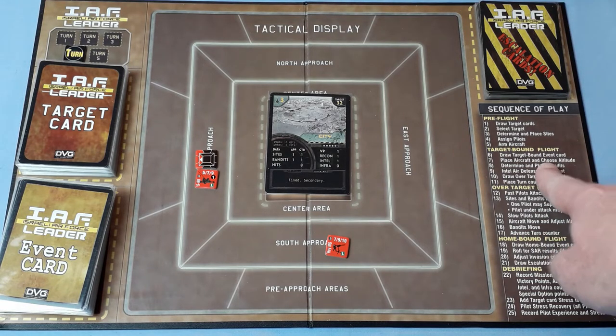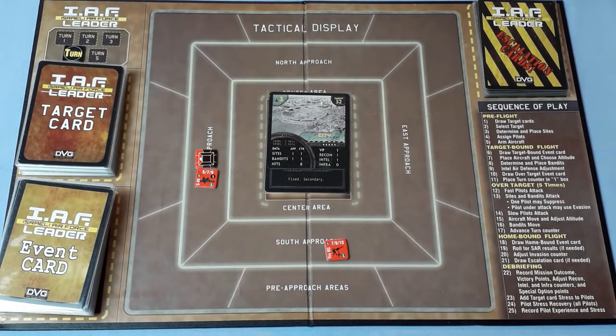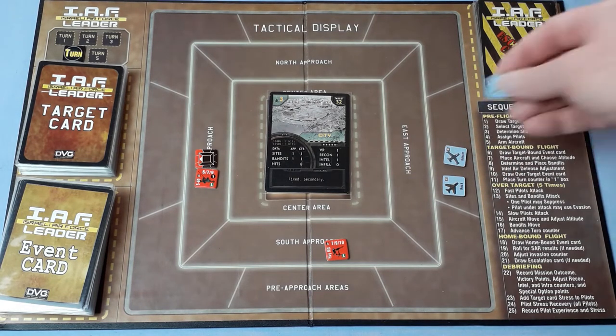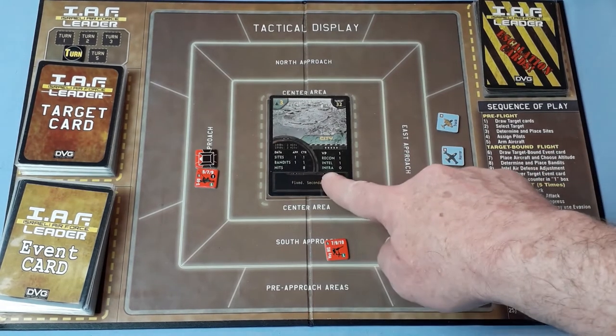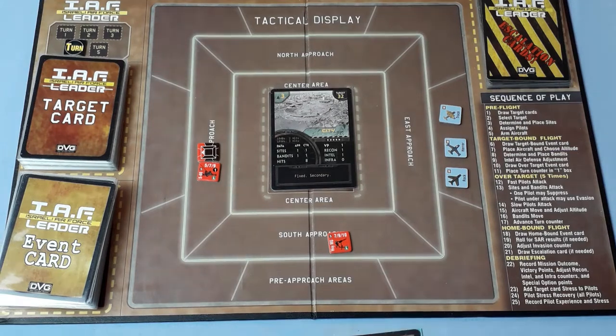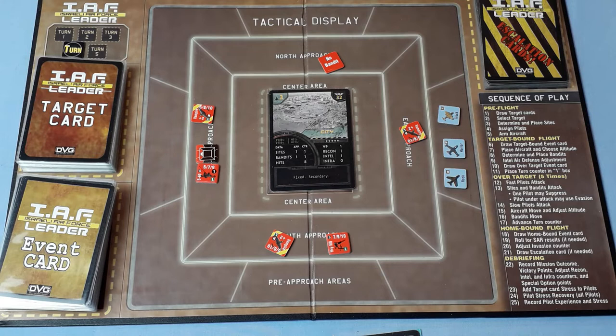Place aircraft and choose altitude — we'll come in this way at high altitude so the low-only sites can't attack us. Rock, Horror, and Truck in position. Determine and place bandits — one in each approach and one in the center. North: no bandit. East: Vampire. South: Vampire. West: Vampire. Center: no bandit. So three Vampires.